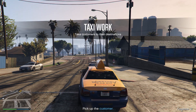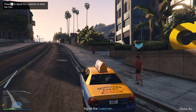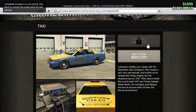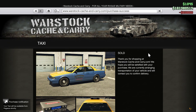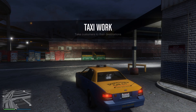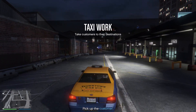This will start up the first taxi work mission, and it's a very simple mission in terms of design — just pick up the customer at their location and then take them to where they need to go. The taxi work can also be started from your very own taxi, which can be purchased from the Warstock Cash and Carry website for $650,000. However, it does have a trade price of $400,000, which we will discuss more on later in the video. When you get into your taxi, which can be requested via Pegasus, all you have to do is press the key bind on your platform to begin the taxi work.